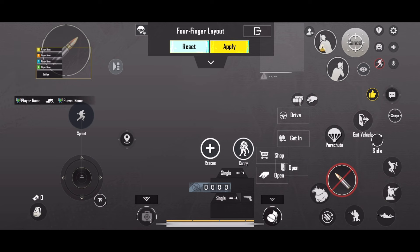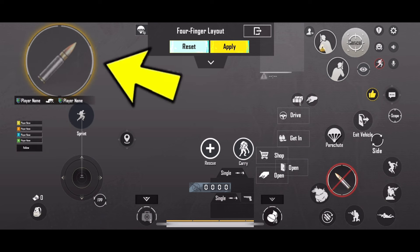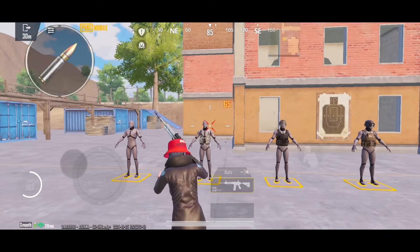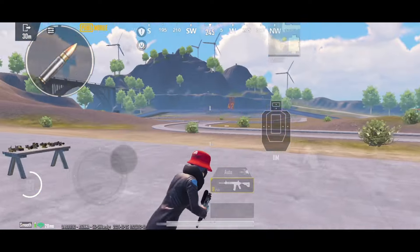Now move the teammate name options down and resize them smaller. After that, enlarge the shooting option on the left side. Now you can shoot much faster and more comfortably. Remember, this shooting option doesn't move with touch, which is great because it allows for better recoil control of the scopes.